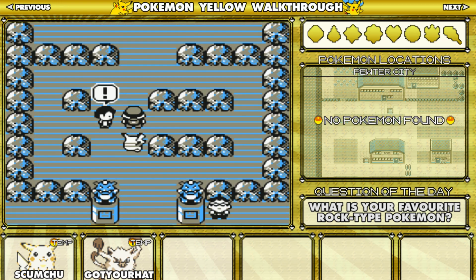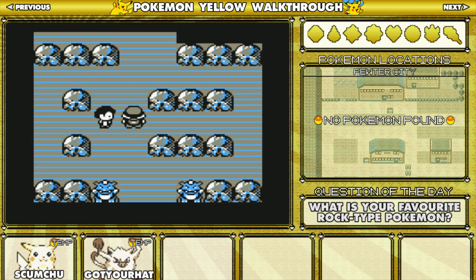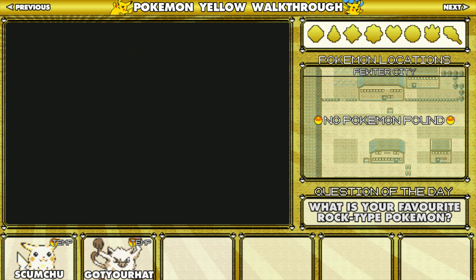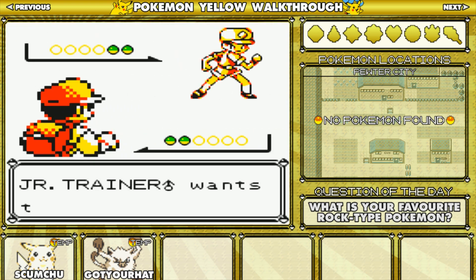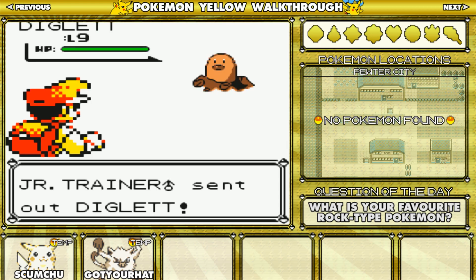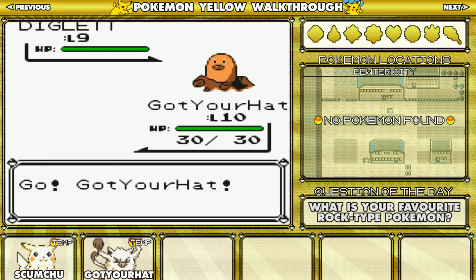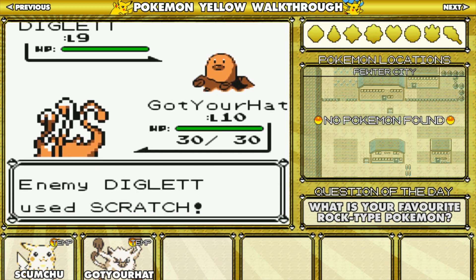Okay, we've got a trainer here. I've got Low Kick on my Mankey and that should hopefully be enough to take out Brock. So he has the Geodude. Okay, there's this guy first — I think he's got a Sandshrew and a Diglett. A Diglett and a Sandshrew. Okay, I got the order wrong. He's like completely useless in this gym as well.